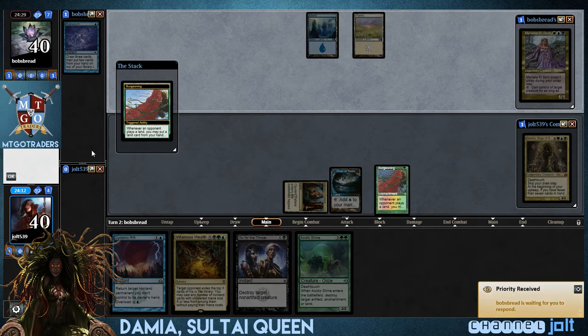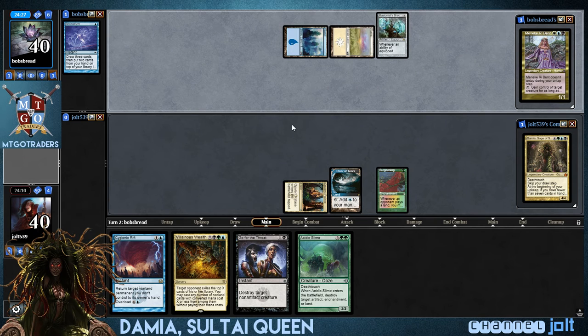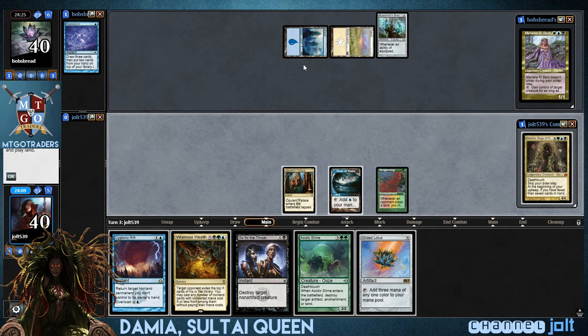This is Damia, a little Sultai. Kind of a little bit more of a spikier build right here. Damia good stuff. Got some counter spells. A little Damia super friends too, kind of getting in here.